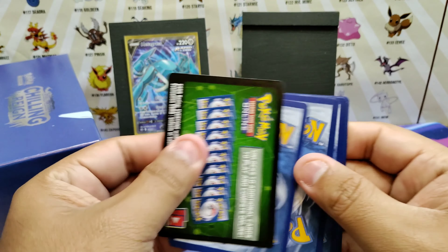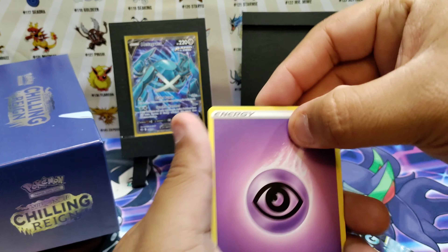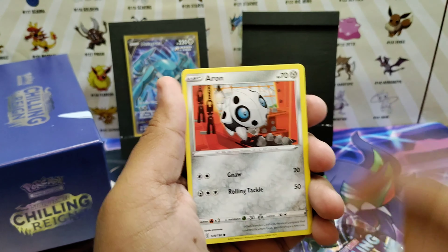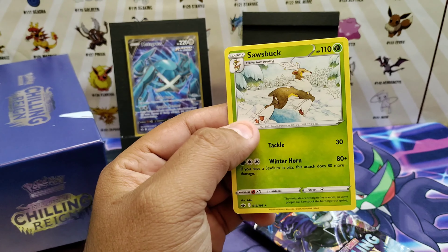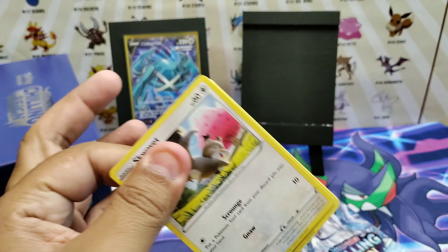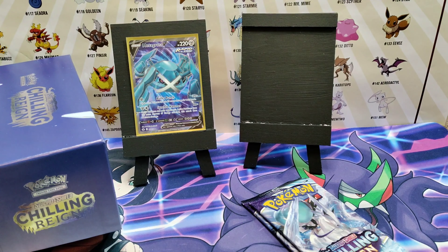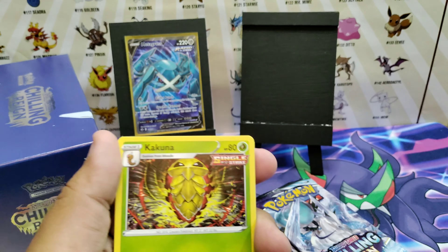We're about halfway through. Here is another code card. Remember the code cards from Chilling Reign do not work right now, but the ones I'm giving you do work. Pack four: Green code card, Psychic energy, Thwackey, Dubwool, Hatenna, Eevee, Duraludon, Fennekin, Swirlix, Wolffish — and oh, that's a nice art. So far so good. I'm okay, I'm happy with that one. I'm going to get a V-Max at least.